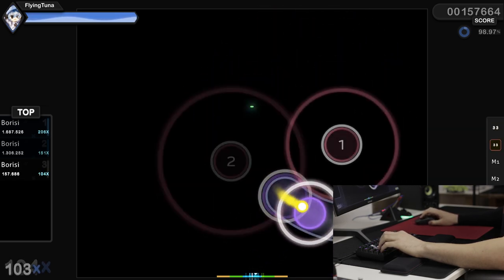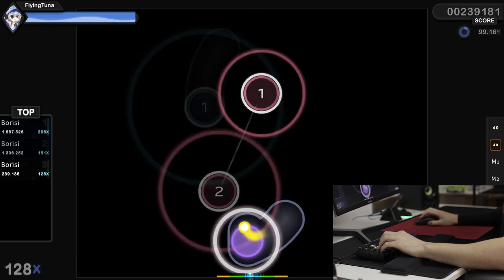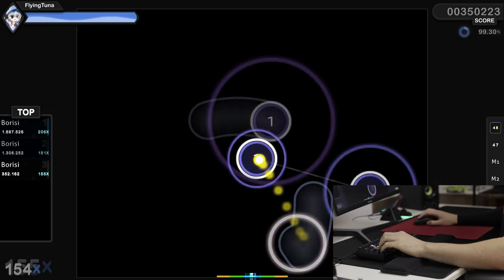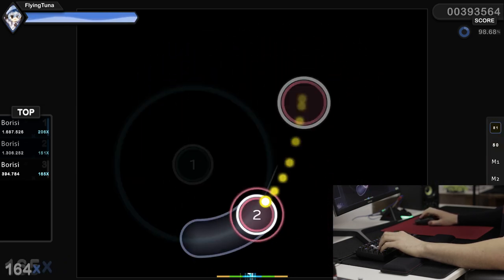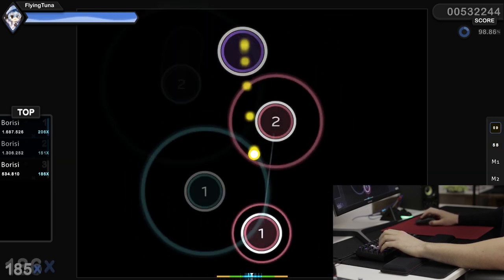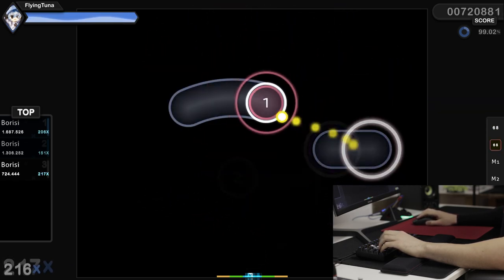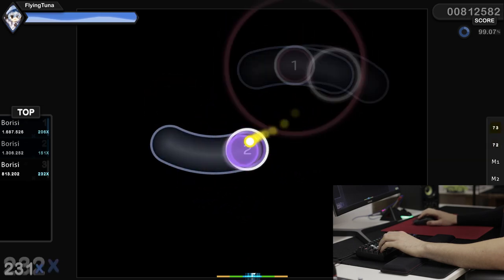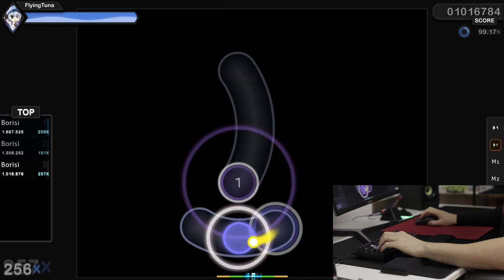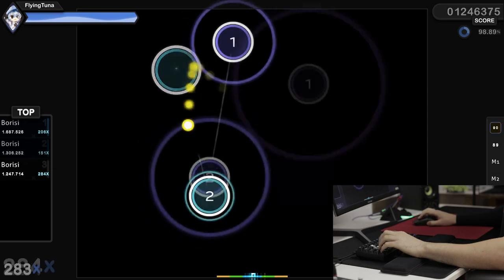This game is also quite nice to improve your mouse control. You shouldn't play it just to train your aim since you're way better off using Kovaak's or Aimlabs for that, but it certainly doesn't hurt. I also noticed it's quite nice for improving your peripheral vision. In harder maps the circles go too fast to focus your eyes on each one, so I focus on the center of the screen and use my peripheral vision. I'm also able to see more clearly what's happening in the corners — like whether I still have my combo or if I've passed someone on the leaderboard — without having to directly focus on it. In shooters, this helps with noticing enemies in the corner of your eye.